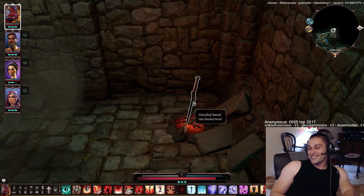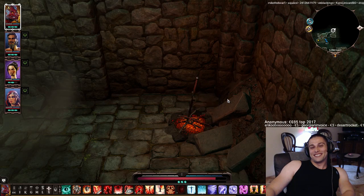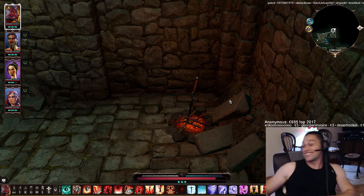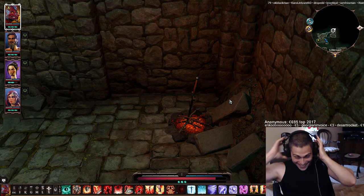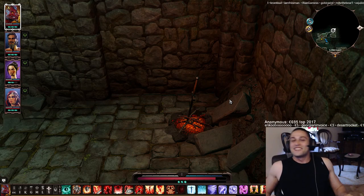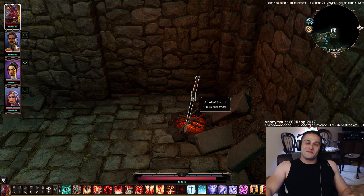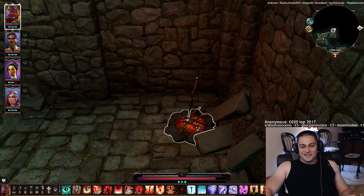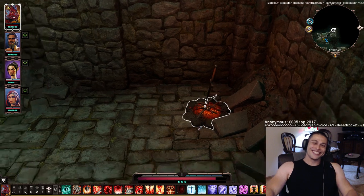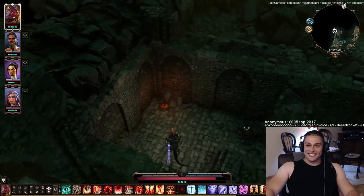For Dark Souls — an uncoiled sword in a bonfire, for Dark Souls 3 specifically when you kill Ludex Gundyr at the start of the game. These things and the swords — you use it at the Firelink Shrine. Dark Souls 3 reference here.